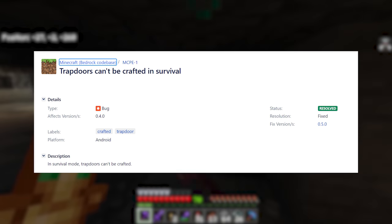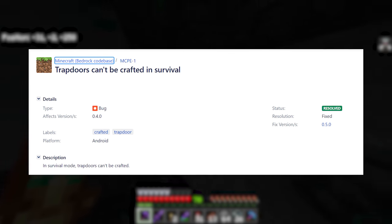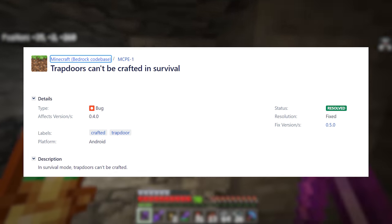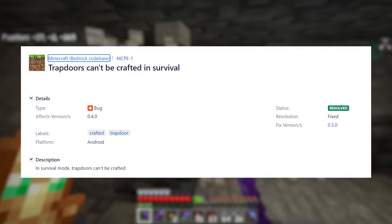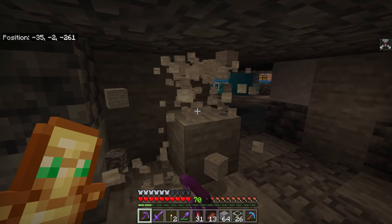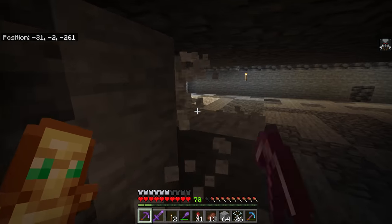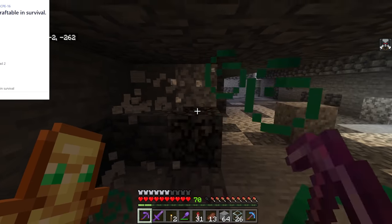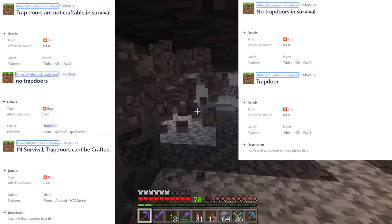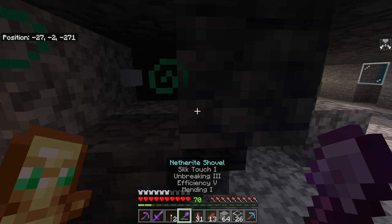This was the first ever officially noted bug that started with MCPE — still how they note bugs today, with now tens of thousands of them. MCPE 1 came out of 0.5.0, with MCPE 1 being 'trapdoors can't be crafted in survival.' The official reason was them setting the wrong category for trapdoors. Funnily, this exact same bug of trapdoors being uncraftable came back six times: MCPE 16, 41, 53, 58, 123, and 231.